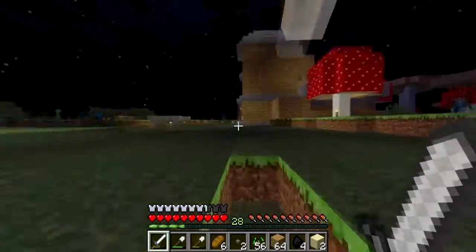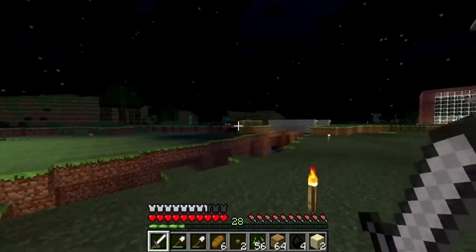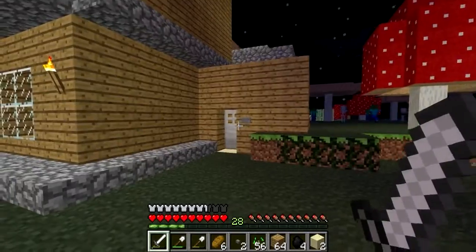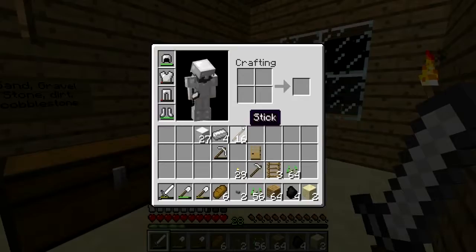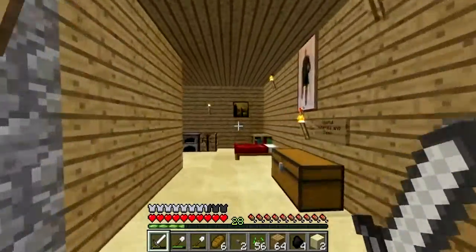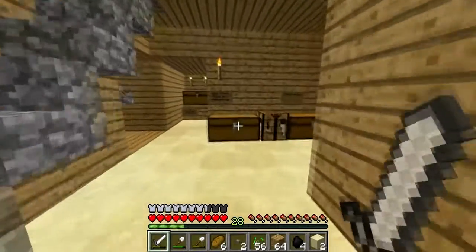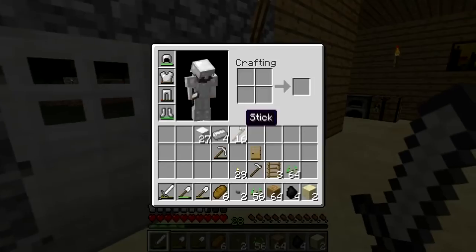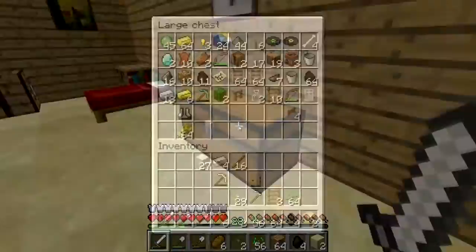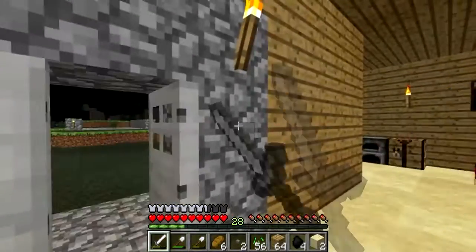We're going to head back to our base. Wow, look at the spawn rates of these mobs — you can tell they've gone up a little bit since we're now on hard. The next thing I think we should do is go ahead and see if we can smelt some of this stone. We've got some moss stone. We might actually have to go down and get some lava because I want to make a cobblestone generator.